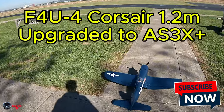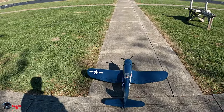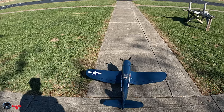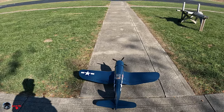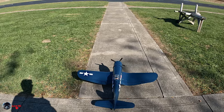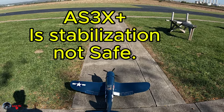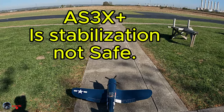This is the E-Flight Corsair on the AS3X Plus. Left, right, up, down, left, right. Takeoff flaps. Landing flaps. Takeoff flaps. Motor on. Try it out on the A3X Plus, see what happens.